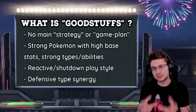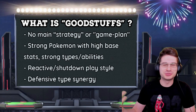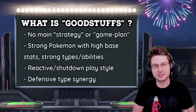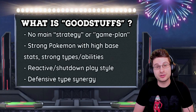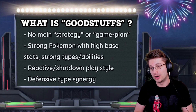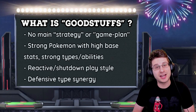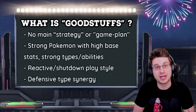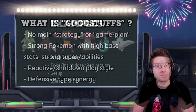Something that really holds Good Stuffs teams together is their type synergy. If you had three super strong water types and three super strong fire types, those might individually be Good Stuffs candidates, but the team won't be good because the type synergy is poor. What really holds the Good Stuffs core together is a strong defensive type synergy core. This means Good Stuffs teams still require a lot of care in team building — they can't have a huge glaring weakness or they're going to get completely capitalized on and swept.